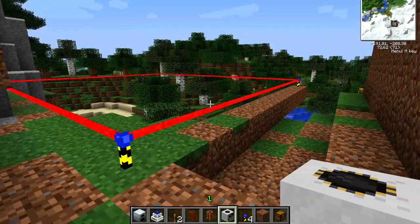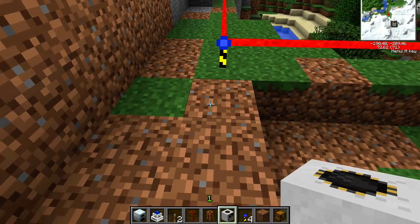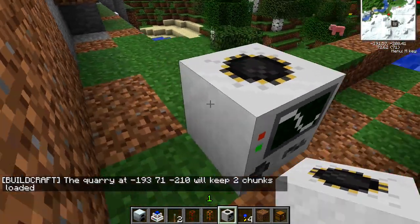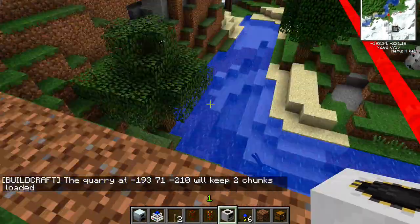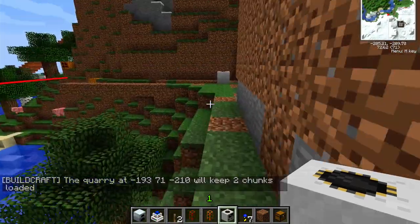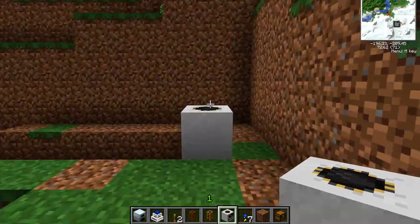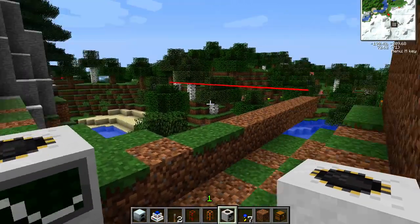Then we come over to this side — really any side. It doesn't matter which one of the three landmarks you put your quarry down on, but you put it right next to the landmark and the landmarks pop off the ground. If you want them back, go pick them back up. Notice in the chat: the quarry placed at this location will keep two chunks loaded at all times. The quarry acts as a chunk loader.